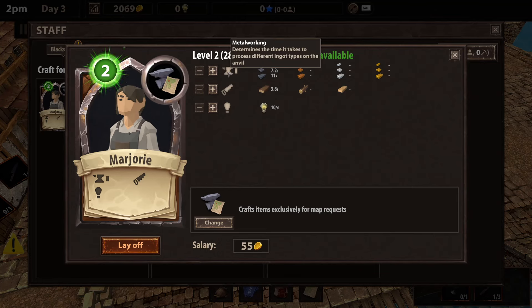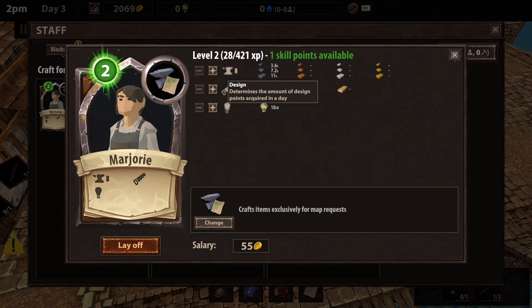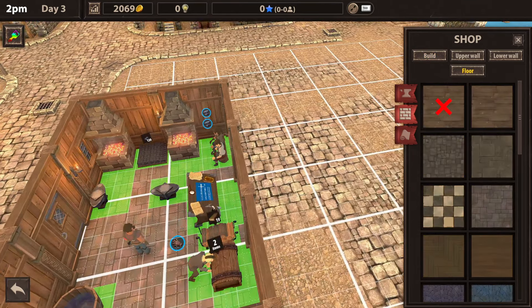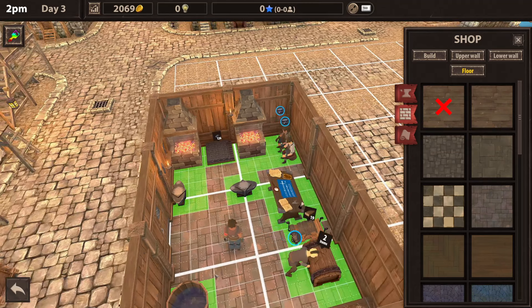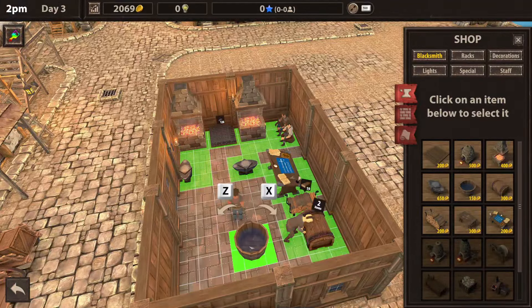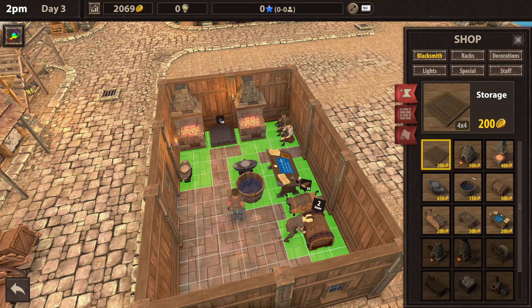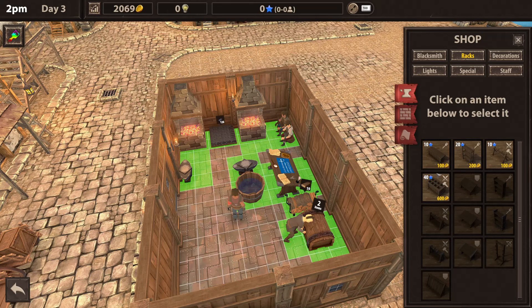I guess we already have that done — cool. So I'm going to go in here. The blacksmith's already got a little something. What is this — 'determines the time it takes to process different ingot types,' 'determines the amount of design points acquired in a day' — you have zero design points. We're going to make you like a little jack of all trades. I also wanted to look at this — can I extend the floor? I could scoot this over somewhere.